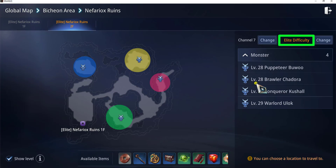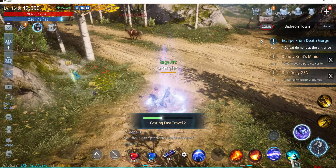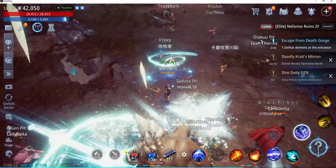I'll look for this monster: level 28, Brawler Chadorah. It's this green area over here, and I'll use a fast travel scroll. Okay, we're here, and let's try to kill monsters in the area.